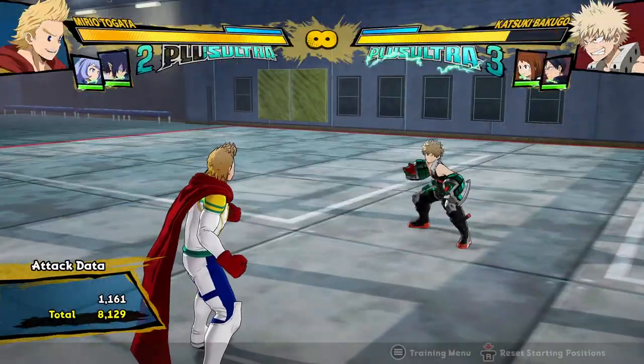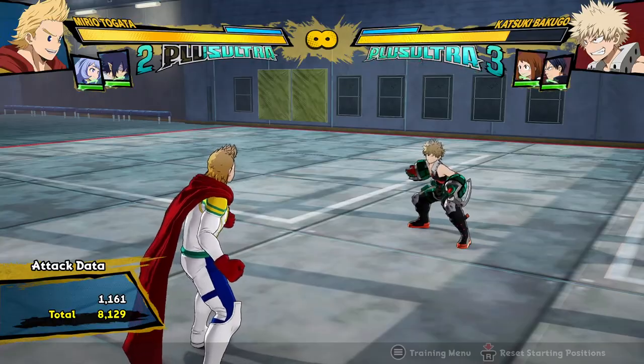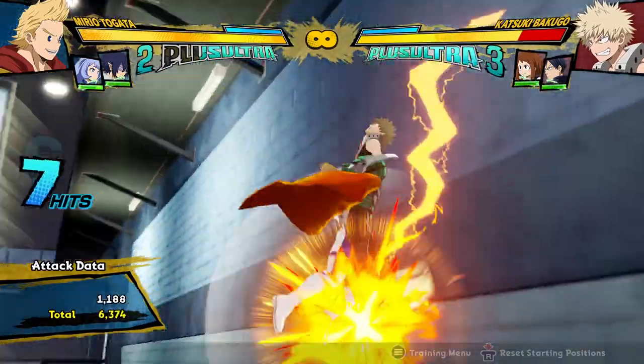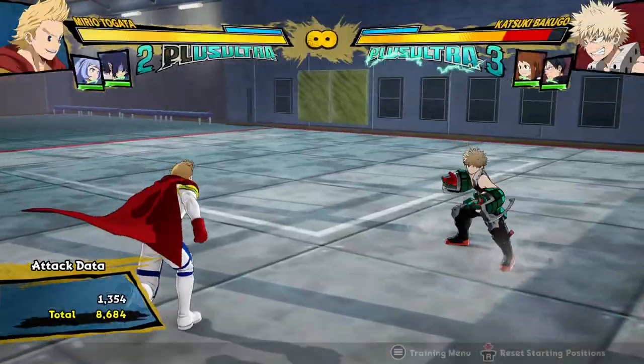Now he actually still has pretty good pressure with his cancels and stuff. They haven't slowed down everything and lowered his damage so that he gets like 8,000 for a dash cancel combo, which is completely ridiculous. And even though he does even more damage, now he can actually get more damage with less dash cancels, because he can actually get meterless combos now and he's able to link a lot of his things together, just with zero dash cancels.